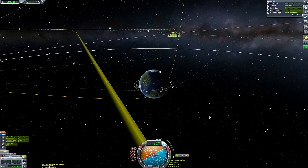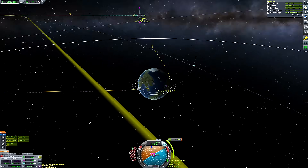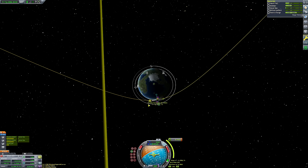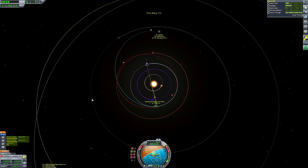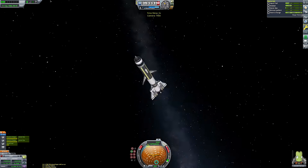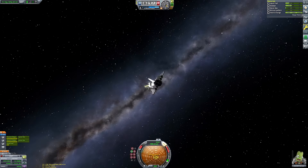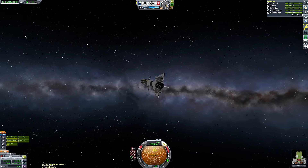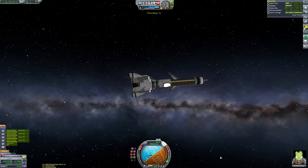In case you're wondering why I did that giant retrograde burn at our sun periapsis before the Kerbin encounter: at the moment we are going far too fast to circularize at Kerbin using ion engines — we'd enter and leave Kerbin's sphere of influence before we could slow down enough. We also don't have enough delta-v left with the ion engines to do such a burn anyway, and we'd be going far too fast to safely aerobrake, especially given how fragile those RTGs inside the fairing turn out to be.